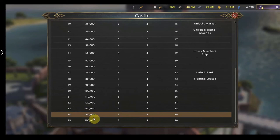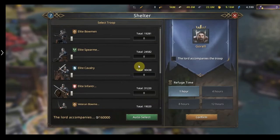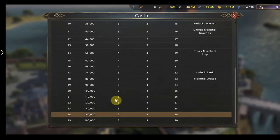Ideally we want level 25 as soon as possible so we can send out the most troops on attacks, which is also good for rebel camps. At level 25 you can send 200 troops and it also increases the amount of troops you can shelter. At the moment I can shelter 160 troops, but once I upgrade to level 25 it'll be 200 troops I can hide in my shelter.